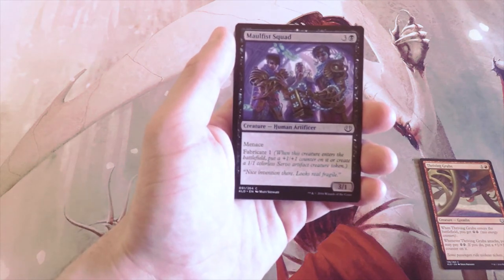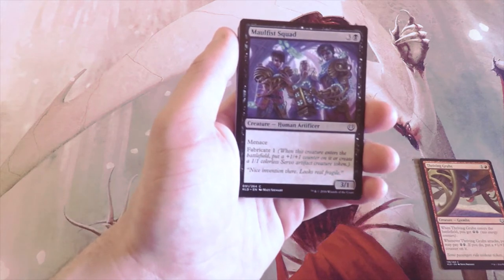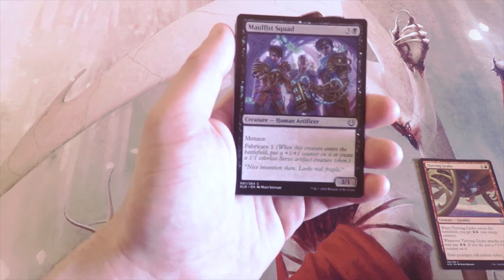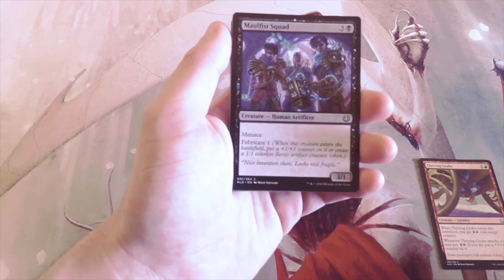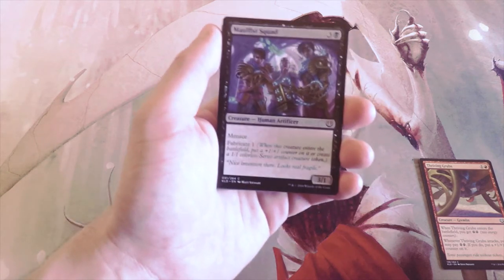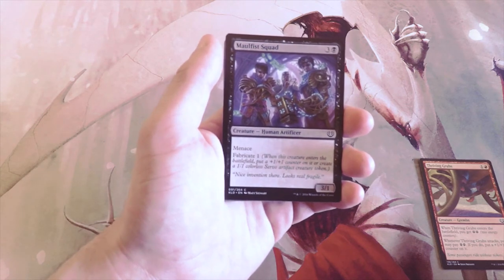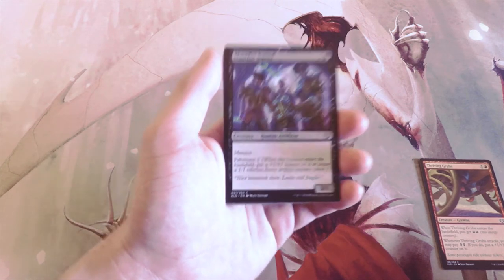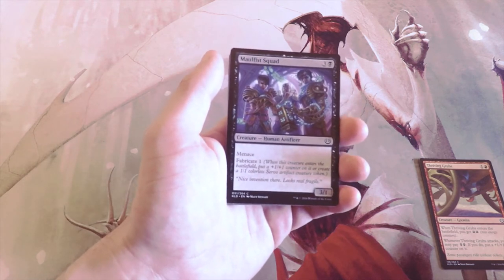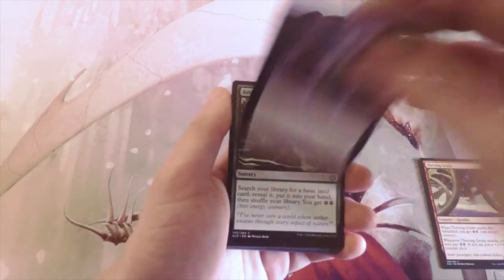Malfist Squad — three and a black for a 3/1 Human Artificer with Menace. Menace is great. With Fabricate 1, you can either put a +1/+1 counter on this creature or put a 1/1 Servo artifact creature token into play. I like this because it's sort of a two-for-one no matter what, and the Menace really makes a big difference — you can either buff it to respond to something on the board or create more power spread out. Again, not necessarily first-pickable but definitely a good card.